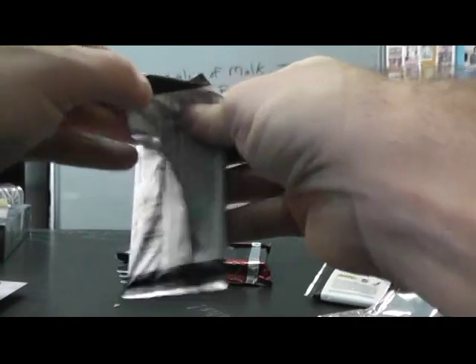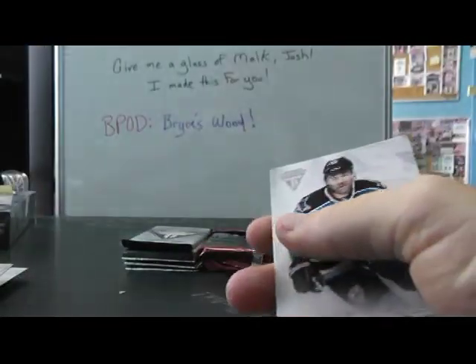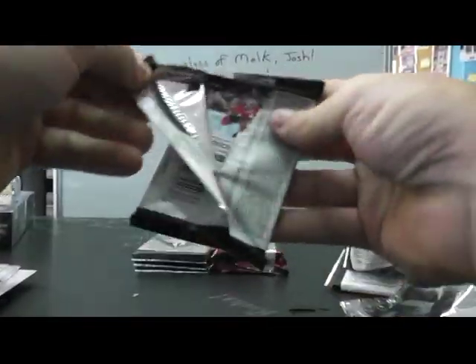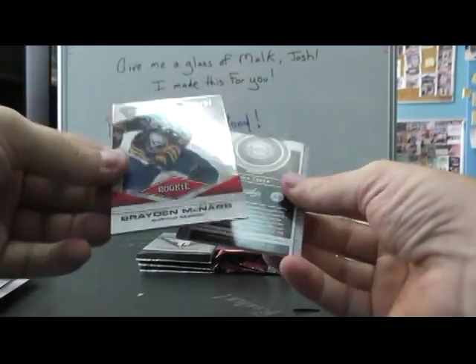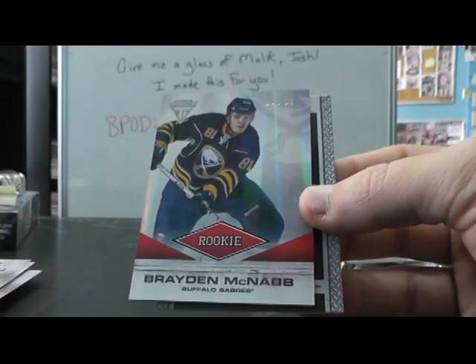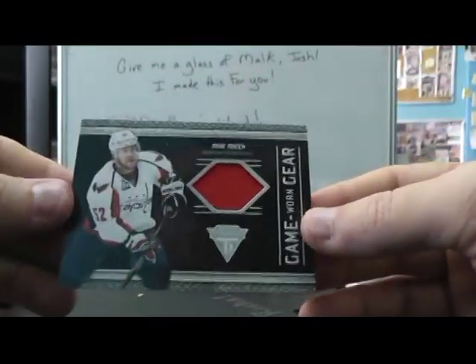Alright, and we have Patrick Eliash jersey. Base. This one has two fatties in it. It's one of those Number 2 jerseys — Braden McNabb, Number 4 of 81, rookie. Put that there. And then Mike Green jersey.